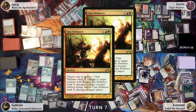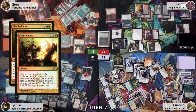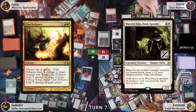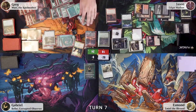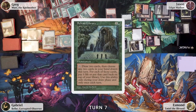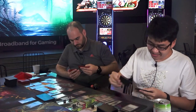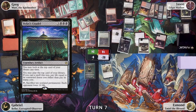Greg uses most of his mana to cast Clone Defiance for X equals 47 and Conspires it. The first copy targets Blood Artist — Blood Artist dies, triggering its death trigger; Greg gains one life and targets a player. The second copy targets Maverine Fain — it dies and Greg targets a player. Two players are eliminated. Greg casts a Scry-type effect going to his library, taking one damage, then passes.